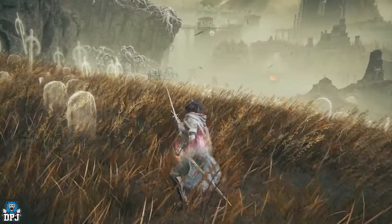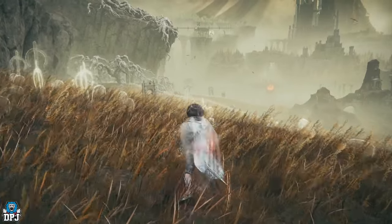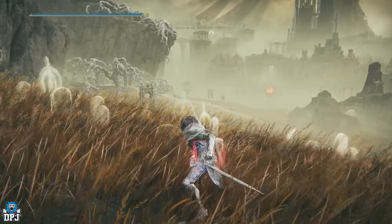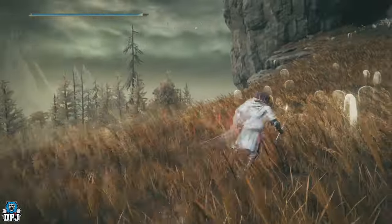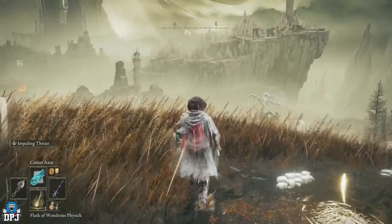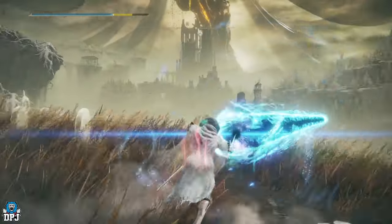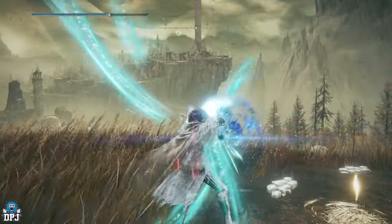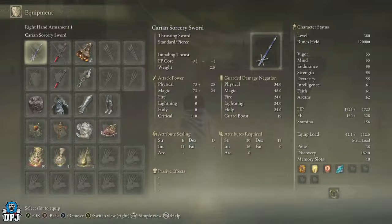We have a sword here — not just a normal sword, it's actually quite decent — but it's basically a staff as well. Any spell you have equipped, it doesn't matter what it is, you can use them with this sword. How badass is that? It's called the Carian Sorcery Sword.